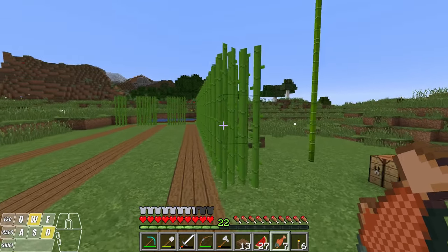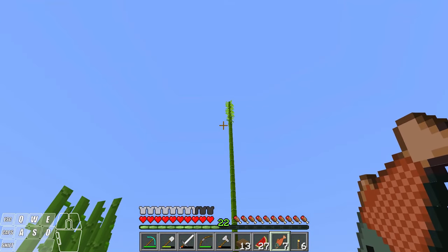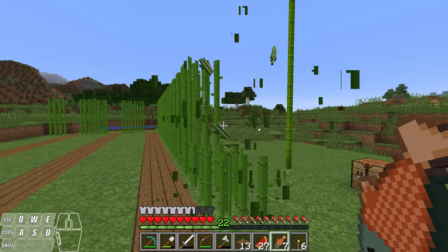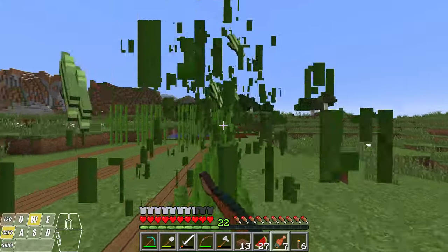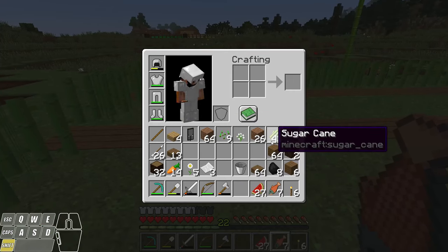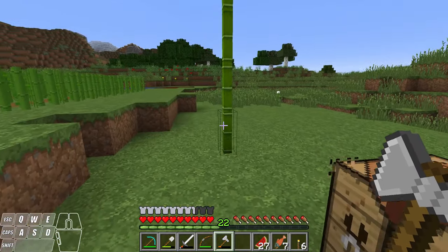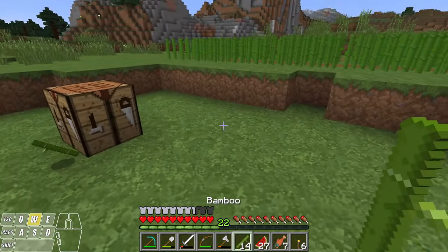I let this stuff here grow for a little bit. The sugar cane will only grow three tall; the bamboo will grow super tall, like 15 or 20 blocks. What I'm going to do now is only chop these down at the second sugar cane — I'll click on this and the top two break off, leaving the bottom one behind so it can grow again. I'm going to take all this sugar cane and keep planting until I fill up my little area. I'll do the same thing with my bamboo — click on the bottom to knock it all down, then pick these up and replant them.